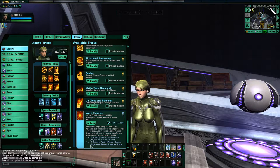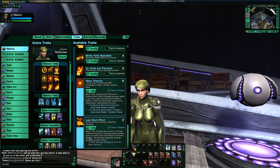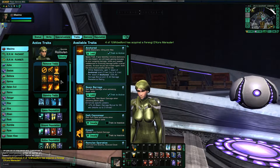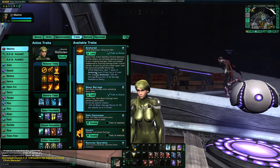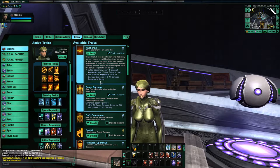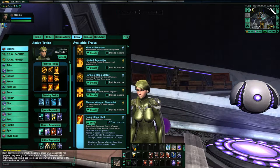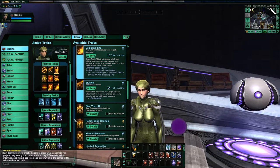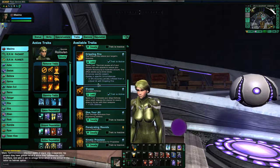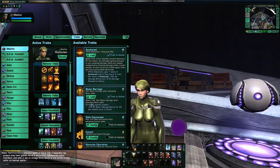I'm also running Warp Theorist, just to help a little bit with power levels — it improves your EPS, which is good. Running Last Ditch Effort for the extra buff — I don't have anything better to run there. I do run Anchored, though I'm not sure how much I'll take advantage of that in this ship, but I like to run it just in case I do stand still — it gives you that nice stacking damage bonus. Running Point Blank Shot for the damage bonus when you're up close to your target — a very good trait released as part of the last featured episode. And Crippling Fire — I just run this trait honestly because I don't have any of the other lockbox traits that would be superior.